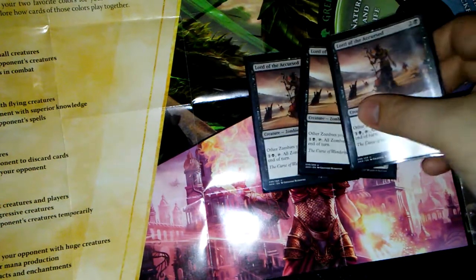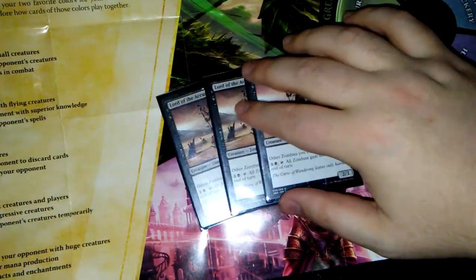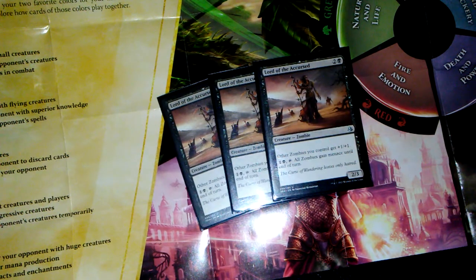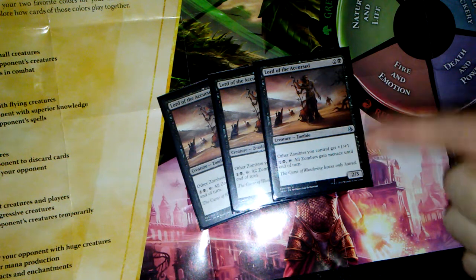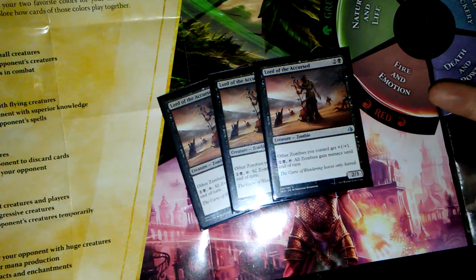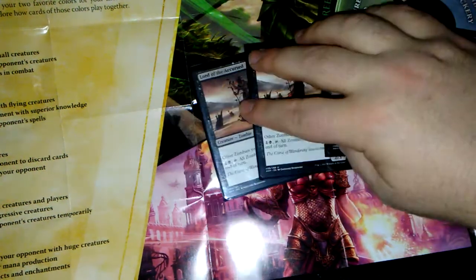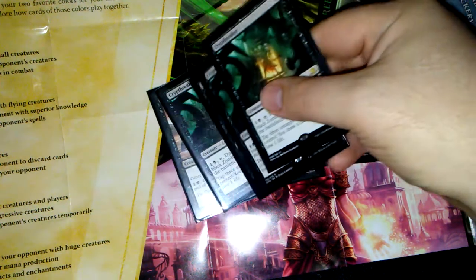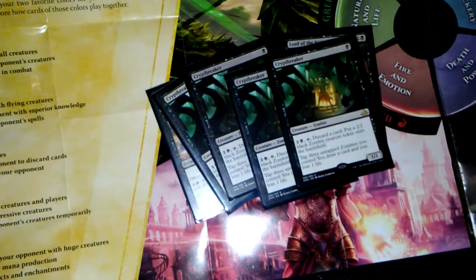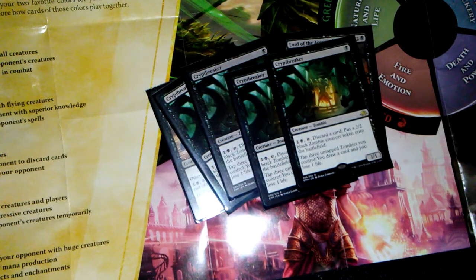First off, of course, we've got three Lord of the Accursed. I replaced one of the other zombies that was kind of like it — that one's a 2/3 for two, but this one costs one more and of course gives plus one plus one. That's three of those. Now four of course of Cryptbreaker. He's also going to be replaced by that new Jackal one, which is a 2/1 for one. It's a little weak for now.